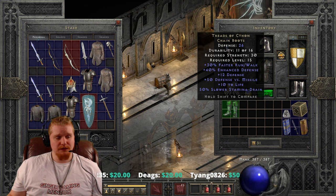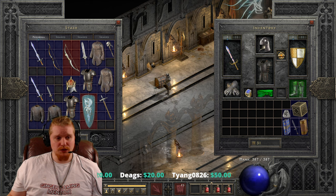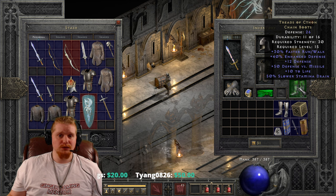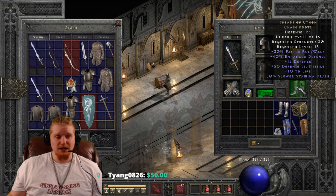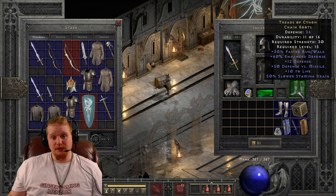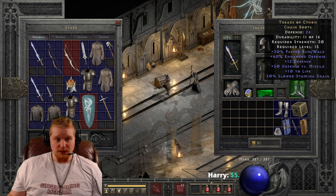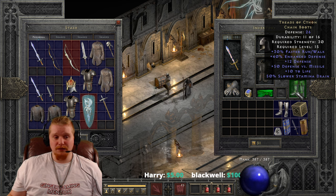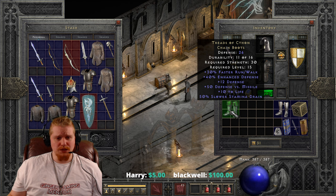Plus 10 to life and 50% slower stamina drain, which around level 15, believe it or not, stamina drain is an issue. So having these is actually pretty sweet. They don't have any resistances on them. They don't have anything super special like deadly strike or open wounds or anything like that. But they do have some very nice run speed and a very nice ability to keep you running by reducing your stamina drain. And you get a little bit of defense and some life while you're at it, which is not terrible.